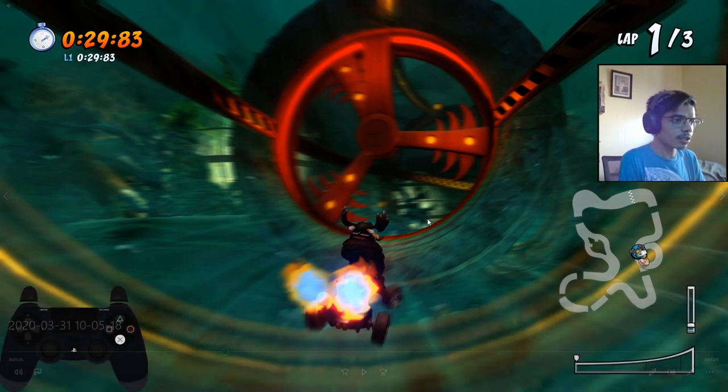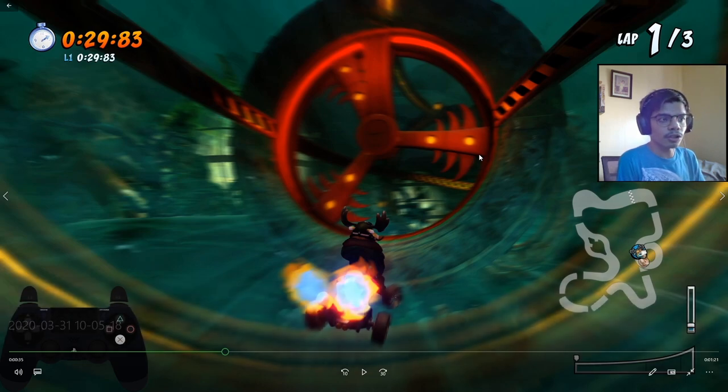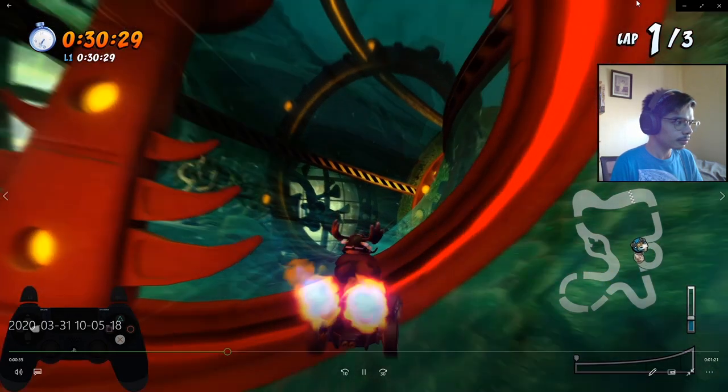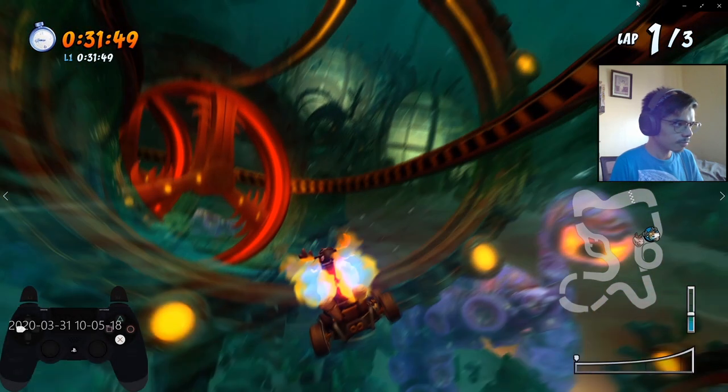It's always advisable to dodge the second fan blade by staying to the right side, because not only will you cut corners, but you'll also be able to see the third and fourth fan blade.